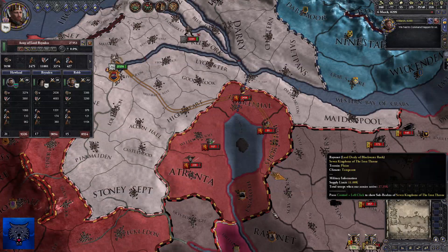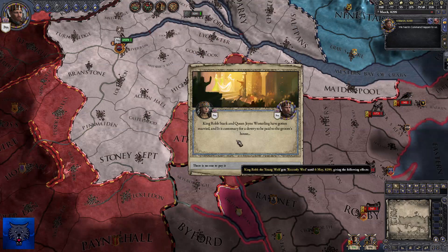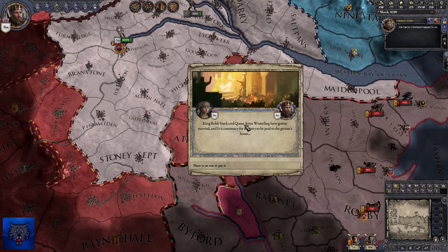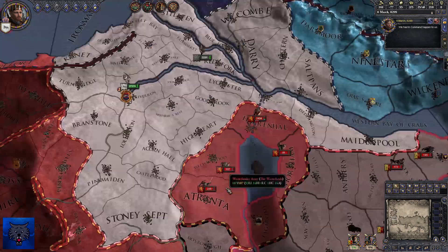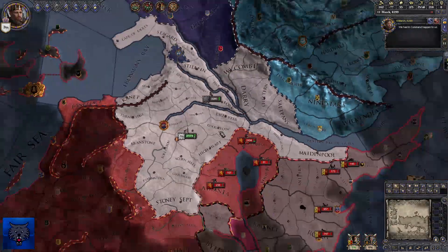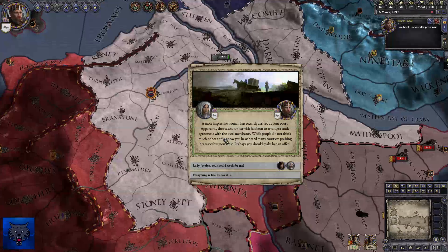We need to beeline to King's Landing. We've got a 5% war score up here. We need to take it as quickly as possible. King Robb and Jane Westerling have gotten married — it is customary to pay the dowry, but there is no one to pay it to. We've still got 27,000 by the looks of it — doesn't look like we've actually lost a penalty.